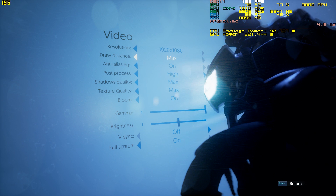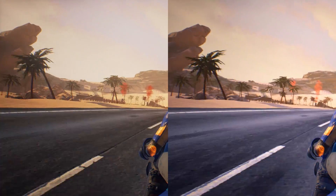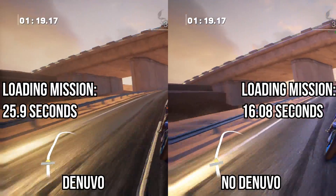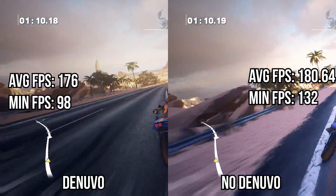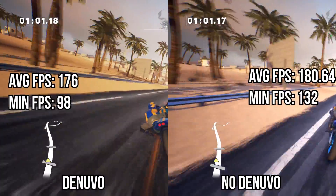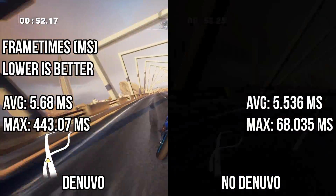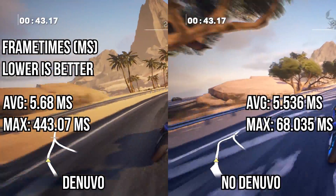Next up is Moto Racer 4, a game that required digging into configuration files to unlock the framerate and enable anisotropic filtering. The game took 42 seconds to load the main menu before Denuvo was removed and 29.31 seconds after. Unfortunately there is no footage of this test as Shadowplay corrupted the file. Loading the first race took 25.9 seconds before removal and 16.08 seconds after. The game measured a minimum of 98 fps with an average of 176 fps before removal, and a minimum of 132 fps with an average of 180.64 fps after. Frame times averaged 5.68 ms with a maximum of 443.07 ms before, and 5.536 ms with a maximum of 68.035 ms after removal.